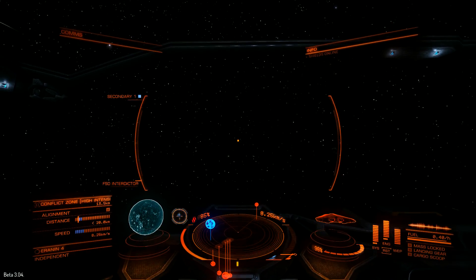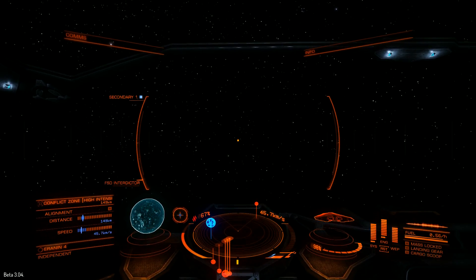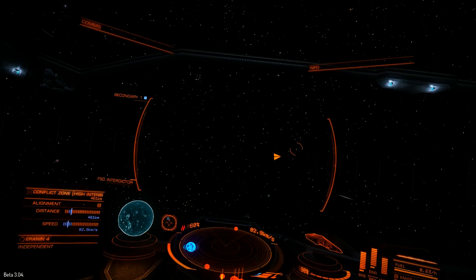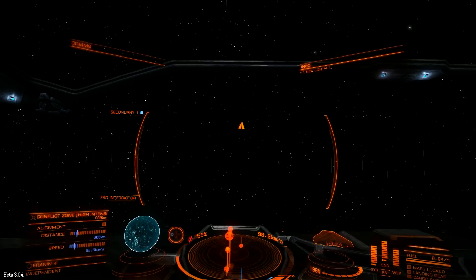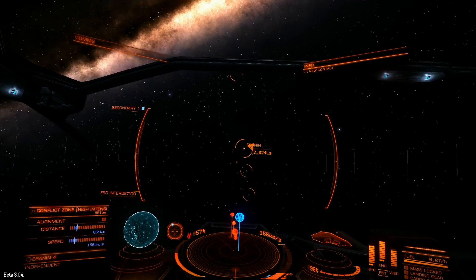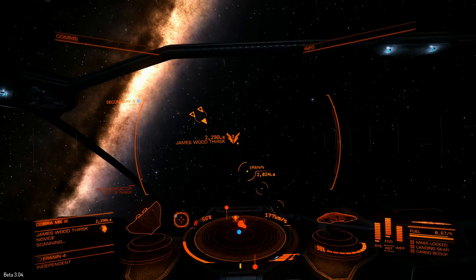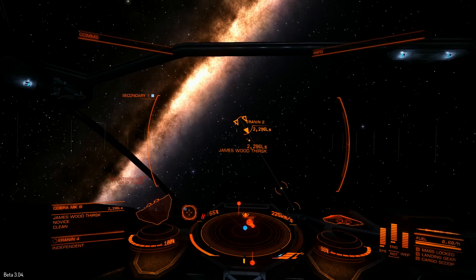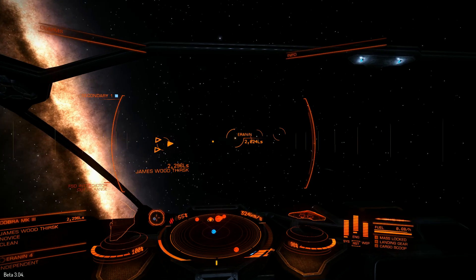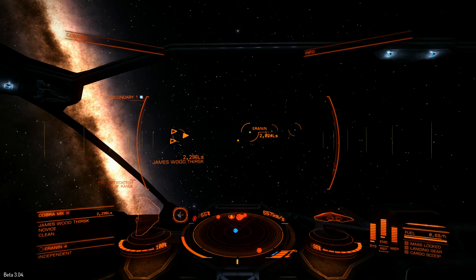So that was a high-intensity conflict zone in Elite Dangerous — an entirely different kettle of fish to a federal distress signal or a low-intensity conflict zone, I'm sure you'll agree. I have yet to find out exactly how much you get credited for taking down one of those Cobras or, god help us, one of the Anacondas — but I'm willing to bet it's slightly more than 350 credits per kill. Anyway, that's it for today in Elite Dangerous. I hope you've been entertained, and hopefully I'll see you all on the 16th of December when this game goes into full release. Take care, and I'll catch you next time.